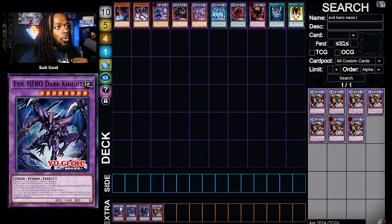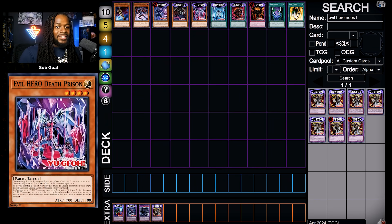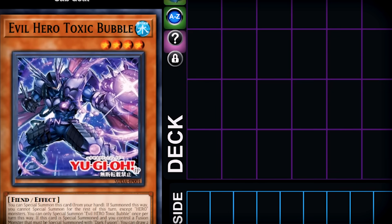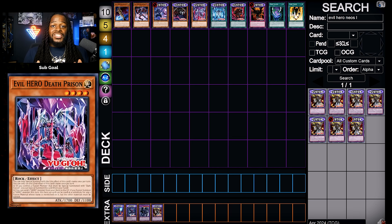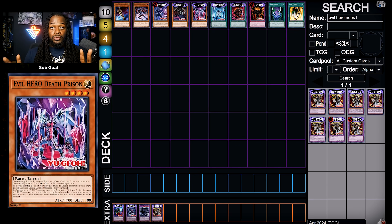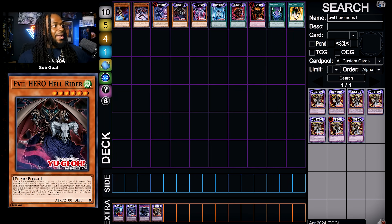So a complete breakdown on the new evil heroes: both Toxic Bubble and Death Prison can be special summoned if they fit a certain criteria. Toxic Bubble, when fused off, allows you to draw two cards. Death Prison allows you to send any hero monster from your deck to the graveyard, and it can be a fusion substitute for any monster you choose. Evil Hero Hell Rider, when normal or special summoned, lets you add one Dark Fusion from your deck to your hand.